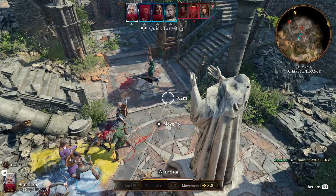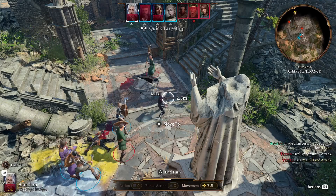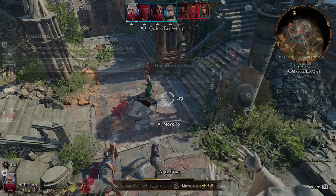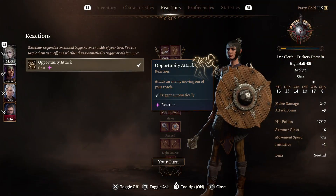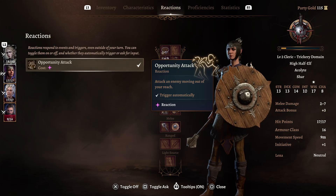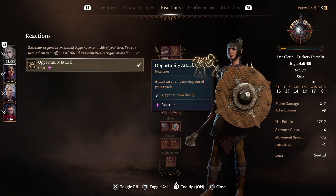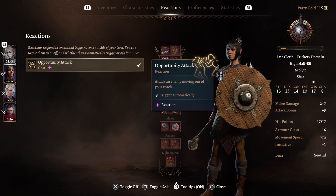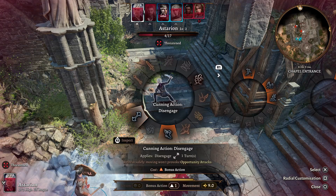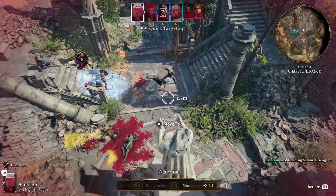Lastly, I wanted to go over a term called opportunity attack, which is actually a reaction — also a resource in combat. You get one reaction per turn, and there are many more reactions than just opportunity attacks. An opportunity attack happens when you try to run or jump out of reach of your enemy — they get to make an opportunity attack against you. There are ways to prevent this, like blinding the enemy, disengaging, or turning invisible, just to name a few.